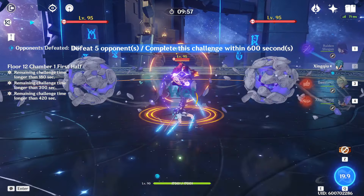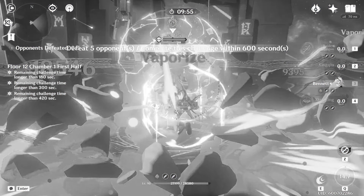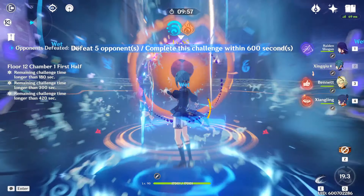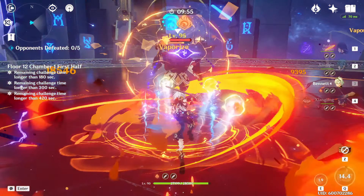At the start of this fight, the first thing I recommend avoiding is using a strong knockback, like most bursts, right in between the Breacher Primuses. This will actually push the Primuses farther apart from each other, and then when they put up their Dendro shields, you can't pull them together again, so it just makes it much more difficult to deal AoE damage to both of them.